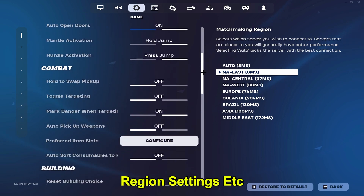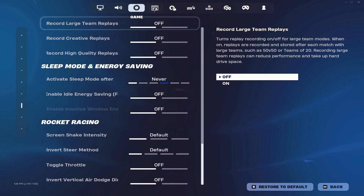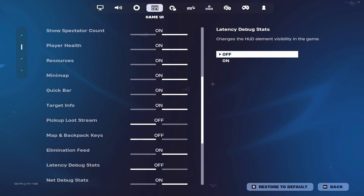These are just my in-game region settings, just like auto-open doors and my edits and stuff — it's nothing crazy. This is my HUD scale set to 63, and these are all my other settings.